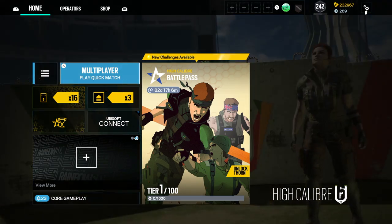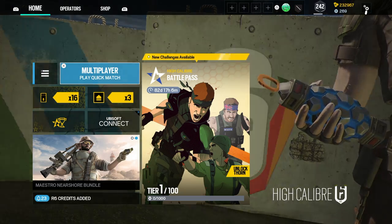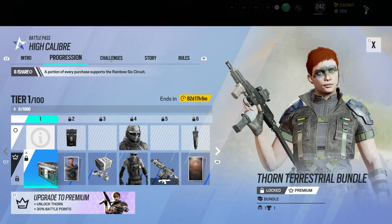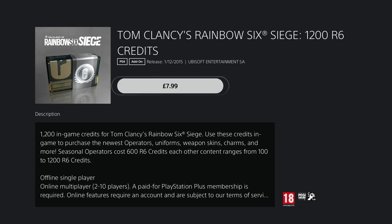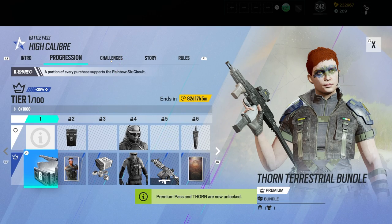Our current new operator is called Thorn. She is an Irish operator, and within the first two weeks you don't have to get the Season's Pass to play her, but you have to wait two weeks in order to unlock her as a playable character, or you get the Season's Pass and get her right away, which also gives you a good bundle of goodies.